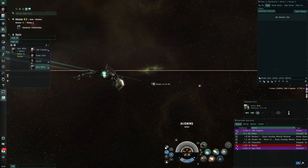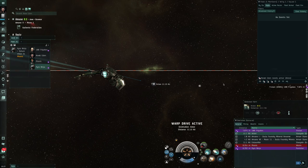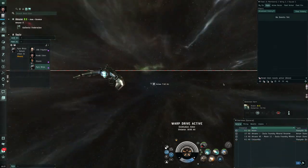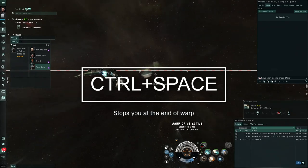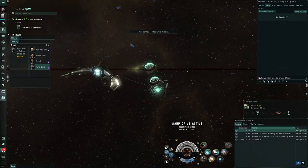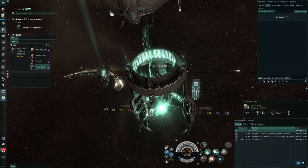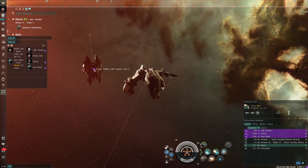Remember you can undo a jump command mid-warp. If you accidentally set a jump command and the FC calls 'hold, hold on contact,' just hit Control+Space while in mid-warp. That will undo the jump command so when you get to the gate it will not jump through. Control+Space is your friend for undoing a mid-warp jump.